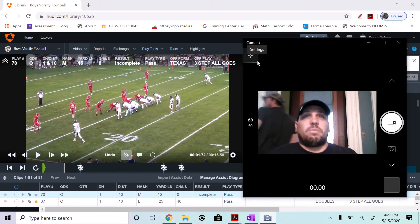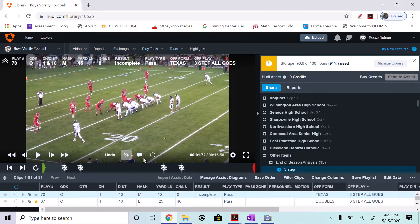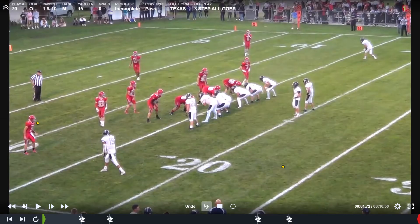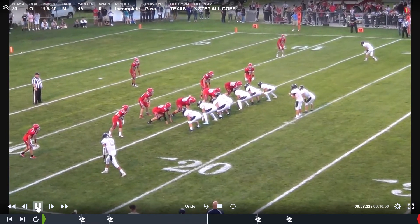Today is all goes from a couple different formations, looking at how the quarterback is reading things. I'm also going to correct some of the receiver issues on these plays. So first let's get our screen going. This first play we got all goes — we want to make sure we got four receivers. We got a double tight end situation.